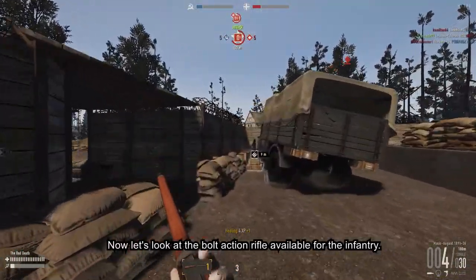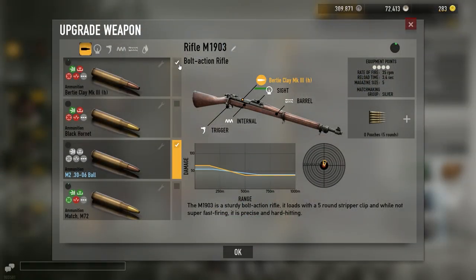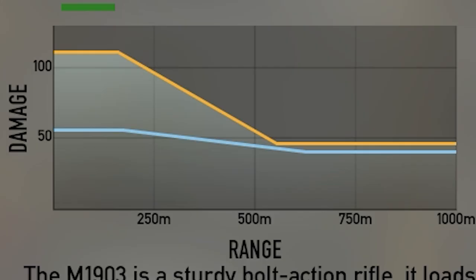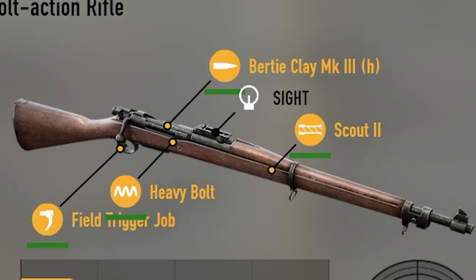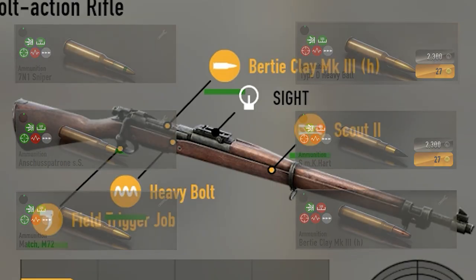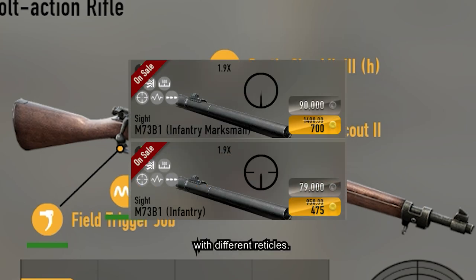Now let's look at the bolt-action rifle available for the infantry. To build the one-shot build, you need either the sniper ammo or the heavy damage ammo, the heavy bolt, and the scout barrel. A choice of two scopes, both around 9x, with different reticles.